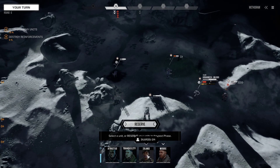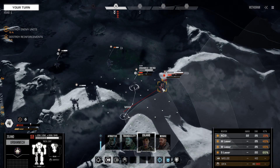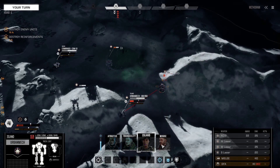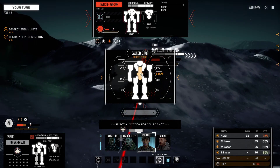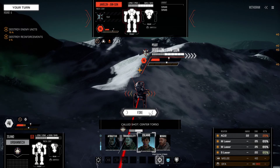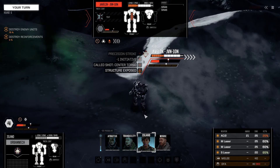Now the Urban Mech can back off a little bit. That's within small laser range and can fire on the Javelin. I want to precision strike it to reserve it to phase three. I don't really care where this hits — as long as we remove an evasive pip, reserve it to phase three, and do some damage. That was not bad.